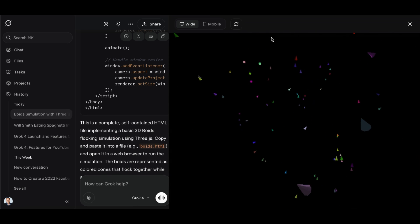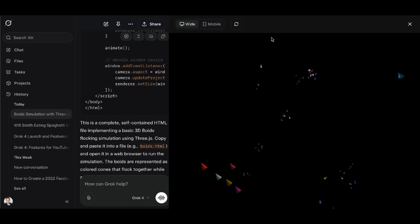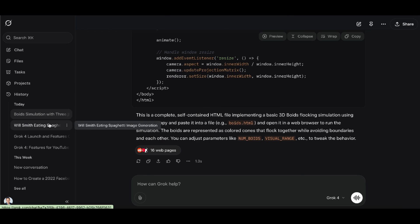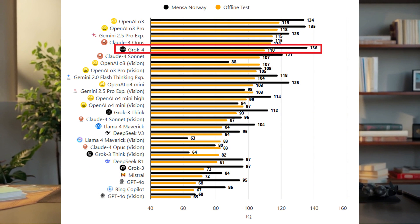It can browse X, Google, even run Python code. You can ask it to summarize a trending article, generate charts, or scrape real-time data — and it does all of it live. Grok 4 Heavy — this one's the beast. For $300 a month, you unlock a multi-agent reasoning model that thinks in parallel, like having five AI PhDs debating the answer in your head. It scored a 136 IQ on an online test; standard Grok 4 scored 110.